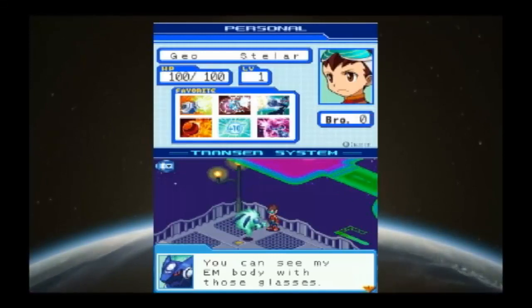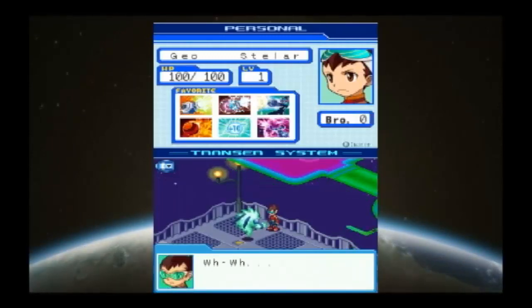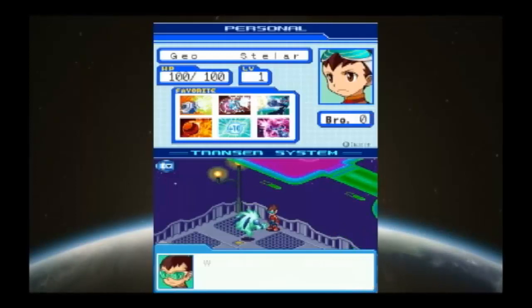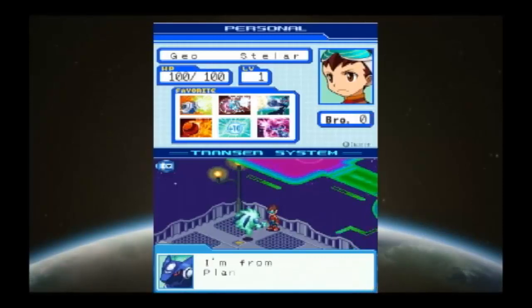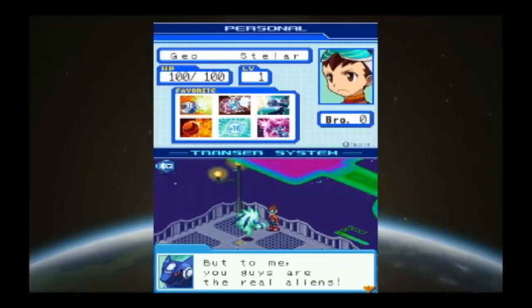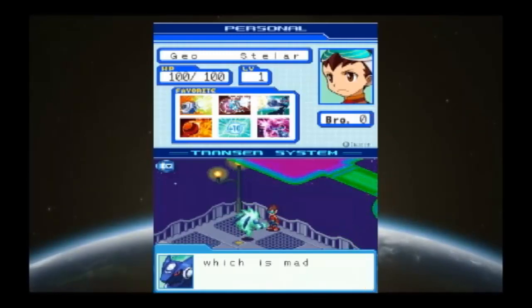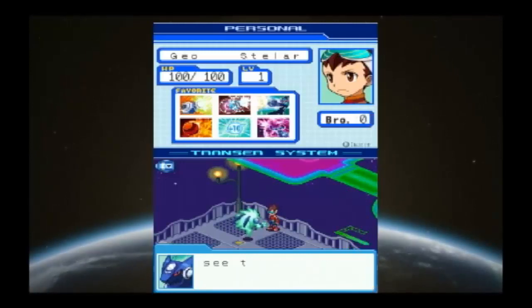But I didn't see this thing earlier. I must have activated some sort of hidden power of those glasses when I adjusted them. Who are you? The name is OmegaXis. But humans get it wrong, so just call me Mega. I'm from Planet FM — so I'm what you humans call an alien, I guess. But to me, you guys are the real aliens! Normally you humans can't see my EM body, which is made of electromagnetic waves. But somehow, with those glasses, you can see the wave world.